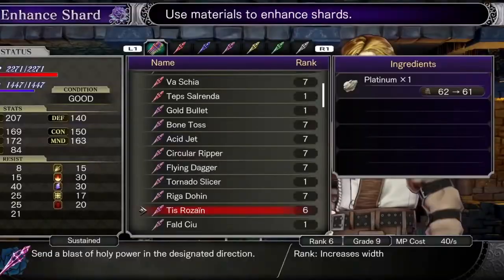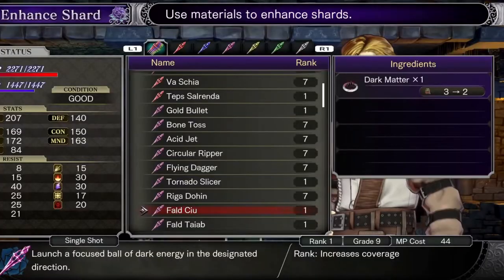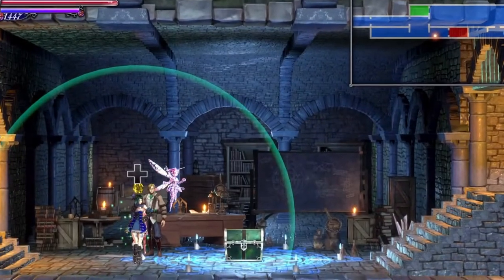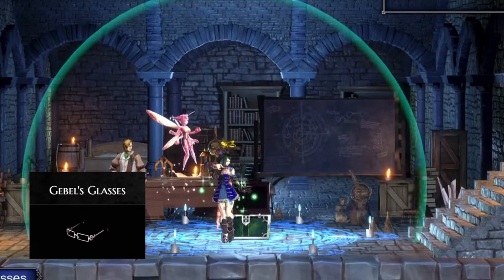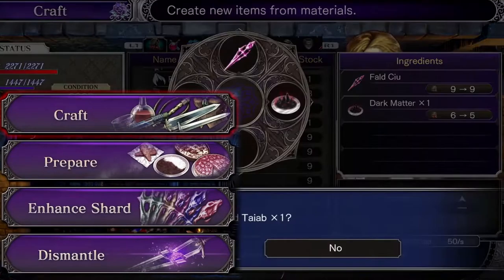Shards provide some insane power and quality-of-life conveniences. At the beginning of the game, Miriam and Johannes allude to a corruption if you collect too many shards — that's an idle threat, collect as many as you like. In fact, you even get a secret item, Jeebles Glasses, if you collect at least one of every shard and then talk to Johannes. You can only find every shard if you fight every mob as well as craft new shards you can't find in the environment.